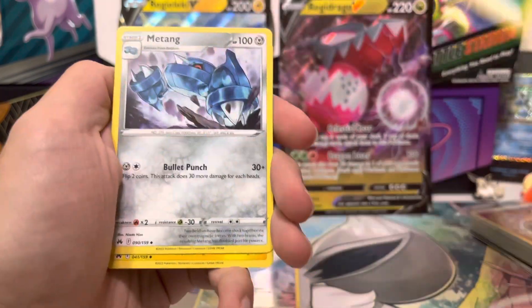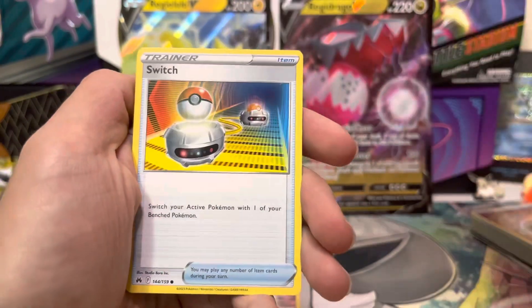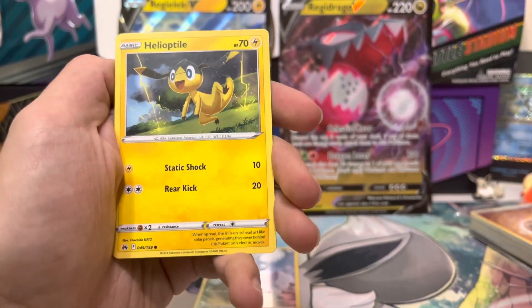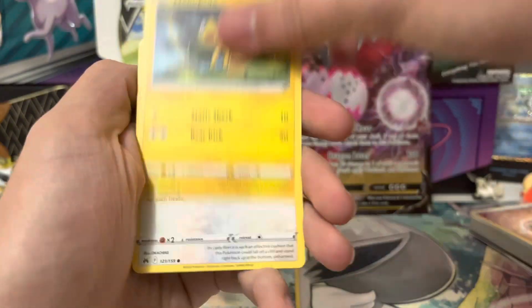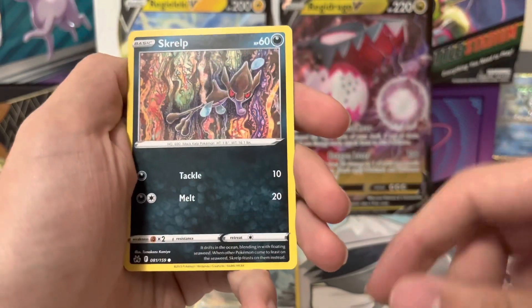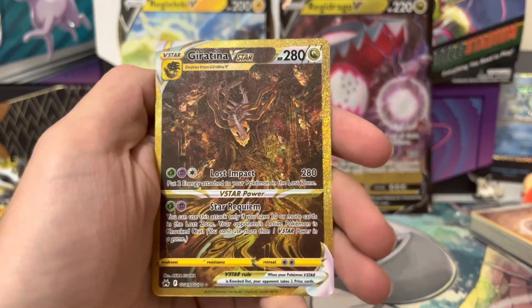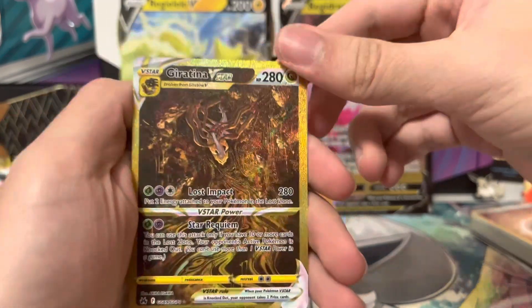Pack five: Grass Energy, Mareanie, Luxio, Lost Vacuum, Switch, Pancham, Helio, Toile, Wooloo, Skrelp — no freaking way! The Giratina V-Star, guys! The guaranteed V-Star!